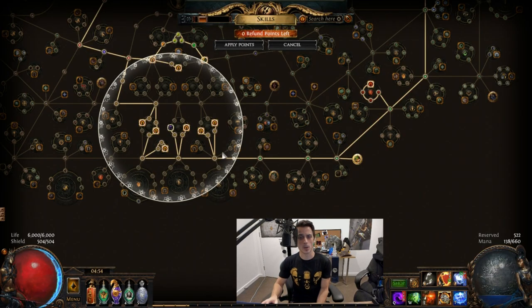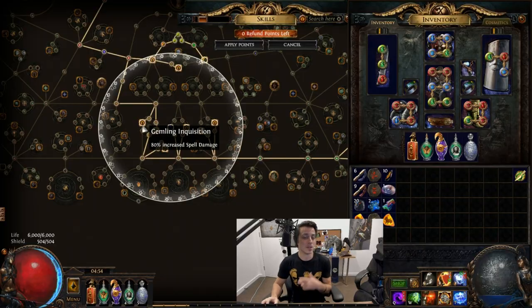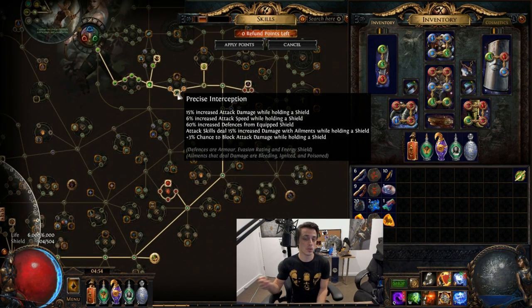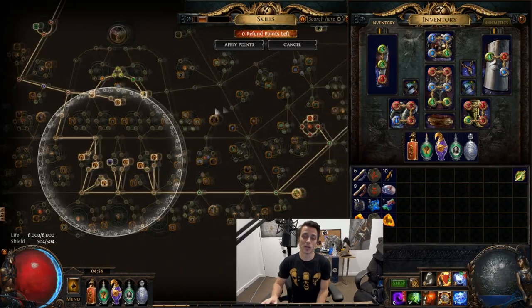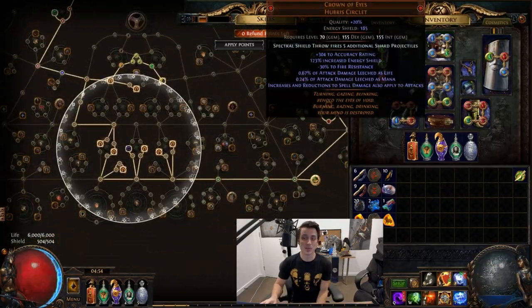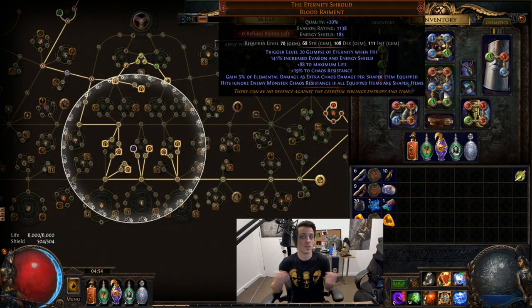If you're using Crown of Eyes — 'increases and reductions to spell damage also apply to attacks' — all of this spell damage then becomes attack damage as well. That means a Spectral Shield Throw build, which is otherwise tough to get increased damage on because traditionally you're only really getting it from shield nodes, elemental damage nodes, or physical nodes, now gets so much more damage than you otherwise would for this type of skill. Crown of Eyes becomes pretty damn important in this setup, and then I went with Eternity Shroud on top of that.